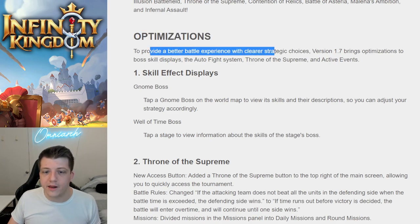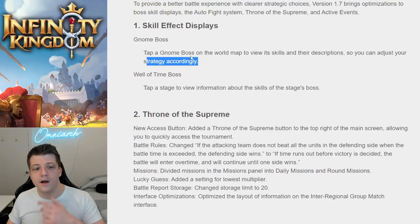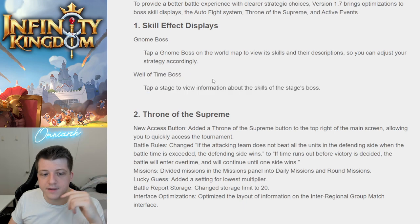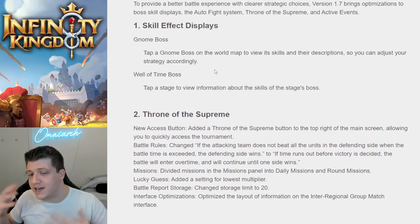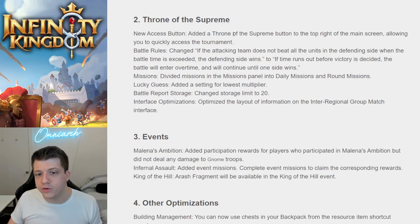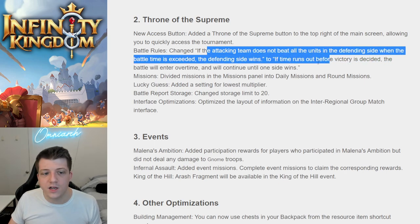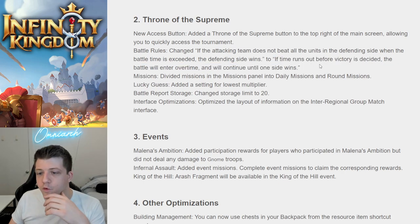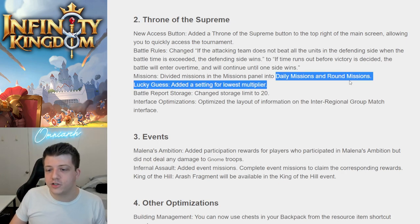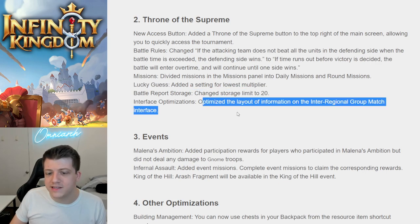There are also some optimizations: version 1.7 brings improvements to boss skill displays, the autofight system, Throne of the Supreme, and active events. You can now tap a gnome boss on the world map to view its skills and descriptions to adjust your strategy. The same applies for the Well of Time. In Throne of the Supreme, a new access button has been added to the top right of the main screen. The battle rules have changed: if time runs out before a victory is decided, the battle goes into overtime and continues until one side wins.